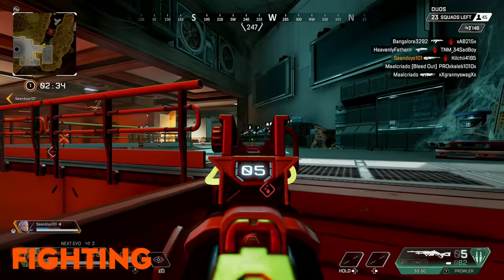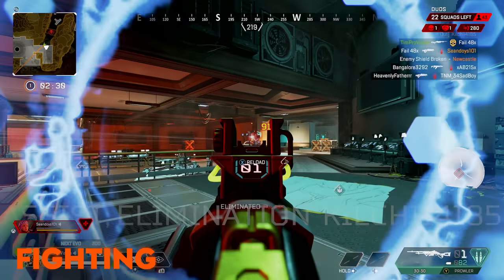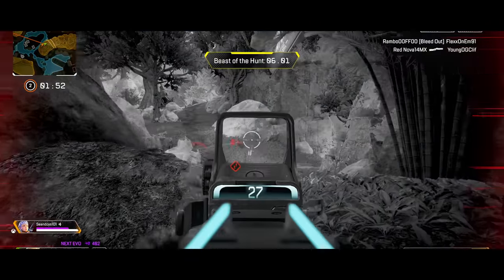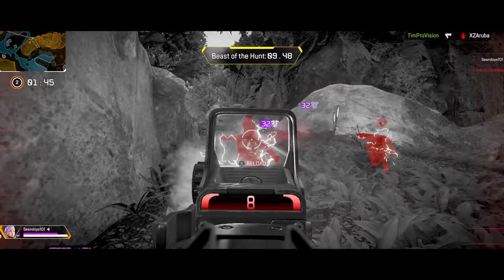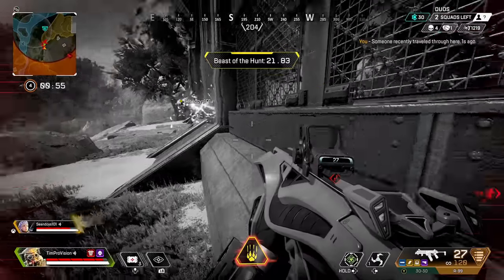Starting off with their fighting capabilities and going over their differences a little bit, Bloodhound is the more aggressive legend, mainly due to their ultimate ability. You pop that ult, you're running into a frenzy, you want to kill everyone. This ultimate is a very powerful ability, not to mention you do get increased information from those scans, and the tactical scan in general is kind of just hit it and forget it. The tracking capabilities overall of Bloodhound are pretty good.